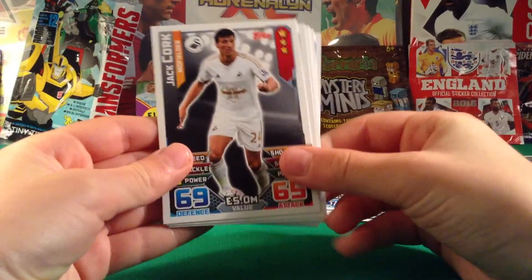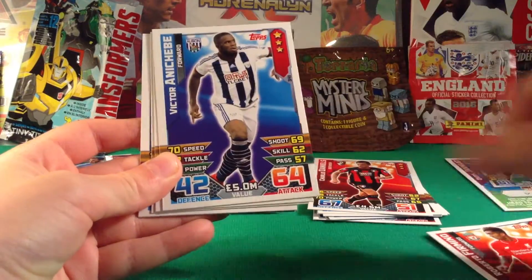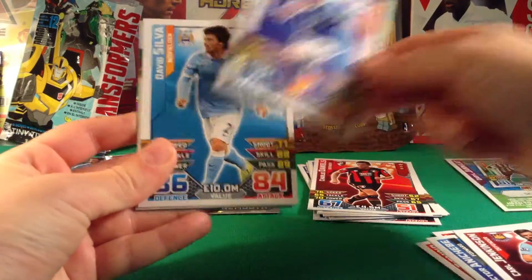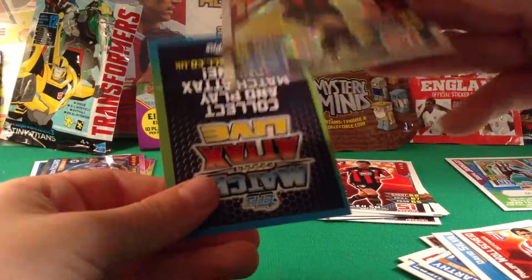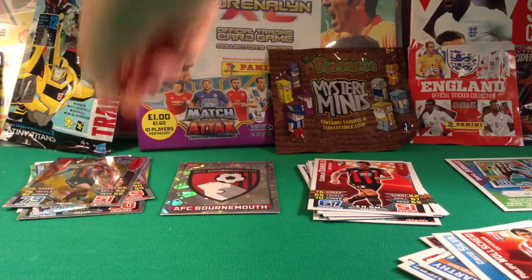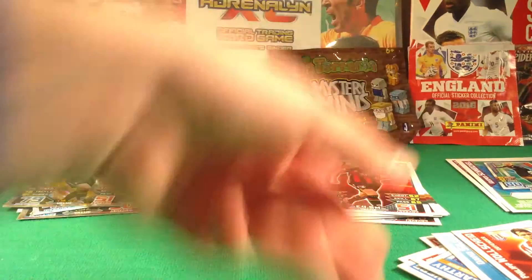For the base cards we have Cork, Tadic who just scored a penalty, Firmino, Jenkinson, McCarthy, David Silva — that's nice — and Walshide. We also have a Bournemouth Defender, a Francés Man of the Match which is a new one, and a Casper Schmeichel code card. That's a nice pack.